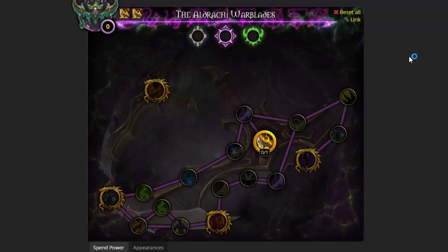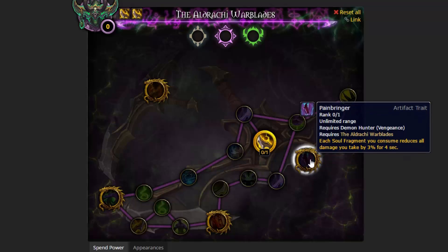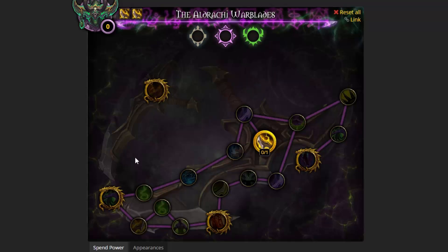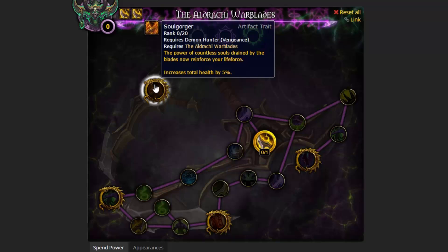Every spec gets four golden dragons - these are the big game changers to your gameplay, and these are the ones you're going to want to seek out as quickly as possible. Here's the first one: Soulgorger. What it does is increases your total health flat, with 20 ranks. This is what's known as a paragon trait. This will only unlock after you unlock the rest of the artifact talents - very important - so you won't have to deal with this until much, much later. Months later, in fact. So don't even put it on your mind.